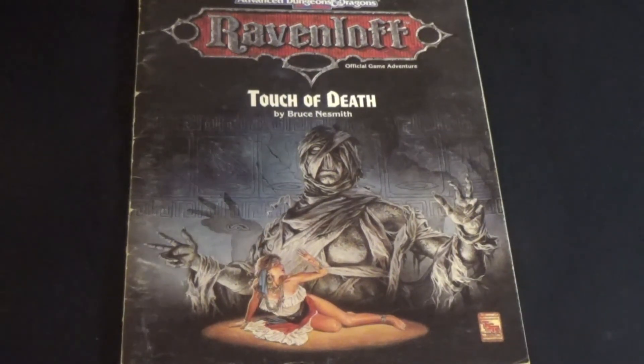Touch of Death is an adventure module released in 1991 for character levels 3-5. Written by Bruce Nesmith, with interior art by Stephen Fabian and cover art by Clyde Caldwell, the adventure takes place in the Egyptian-themed domain of Har Akir and is 30 pages in length with a gatefold cover map.